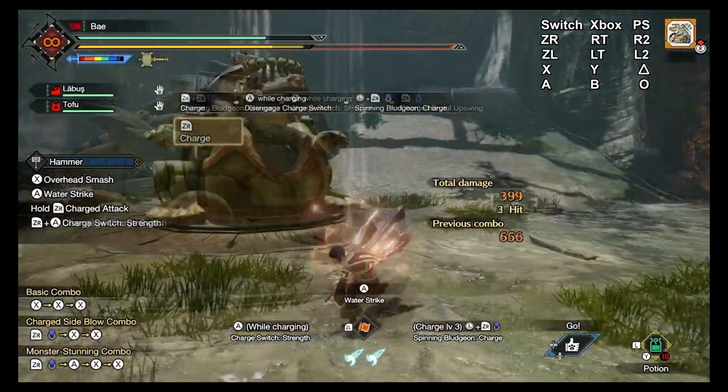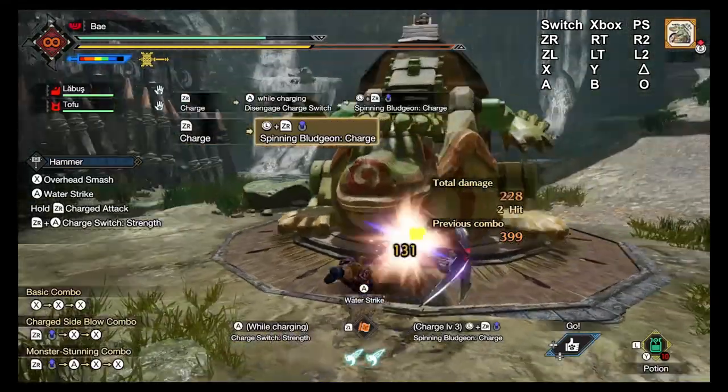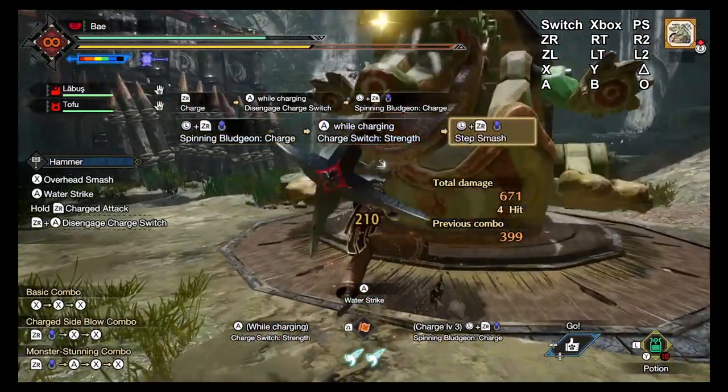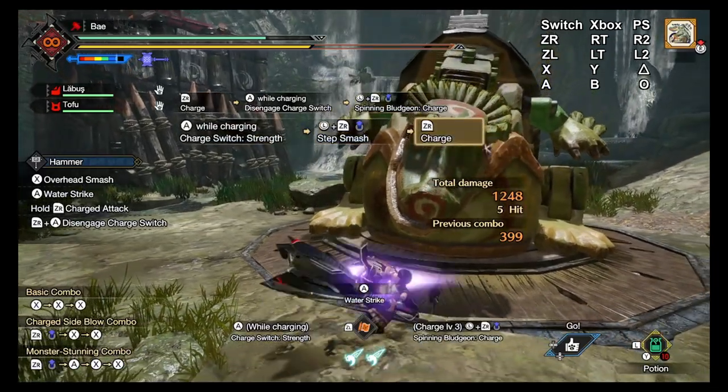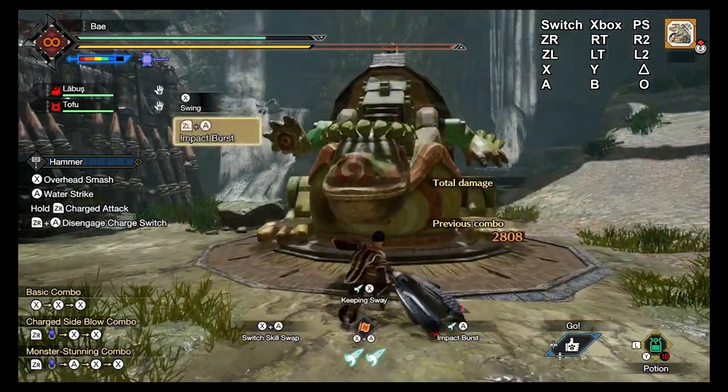Or use evade extender and you won't need to worry about timing it at all because you dodged into another country. It might not look like much at first, but don't sleep on this attack — it's honestly great. It gives hammer more options and it's really a lot of fun to use. It also happens to synergize really well with the next move we're about to cover: Impact Burst.